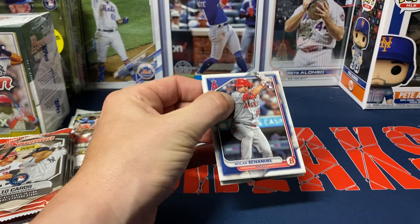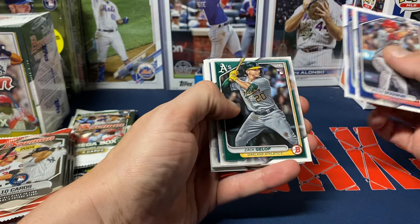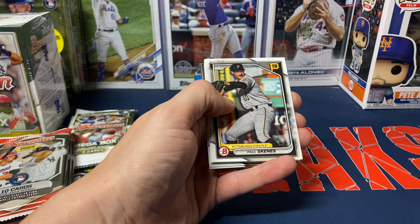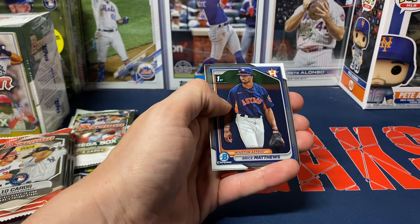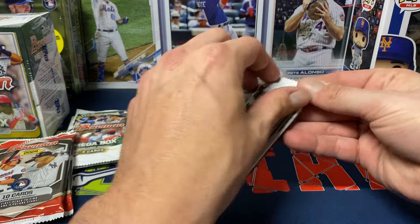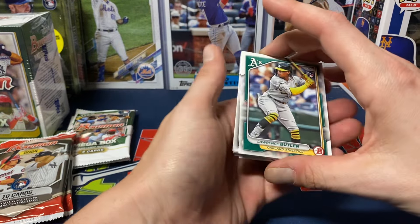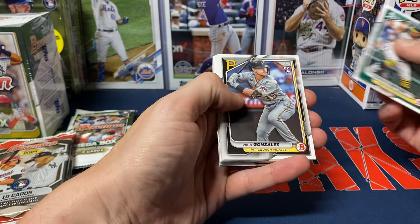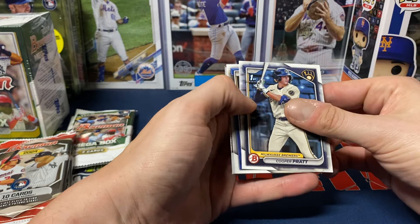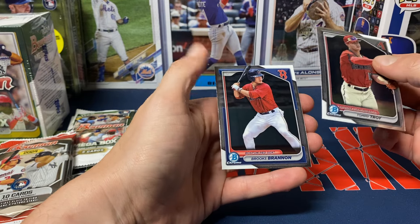The mega box packs are the ones with the potential chance of parallels. Let's open up the base packs. We got Nolan Chanel, Ronnie Mauricio, Zach Gilof, Anthony Volpe, Corbin Burns, Walter Jenkins first paper, Paul Skeines, Justin Crawford, Bryce Matthews, John Weimer, Lawrence Butler, Nick Gonzalez, Cooper Pratt first, Blake Mitchell, Garrett Forrester, Tommy Troy, and Brooks Brandon.